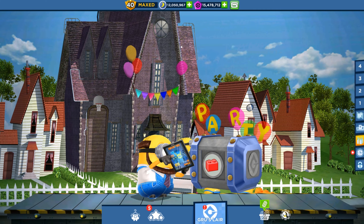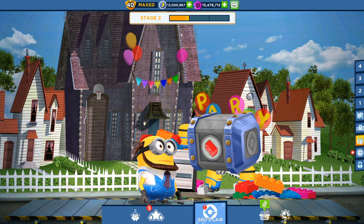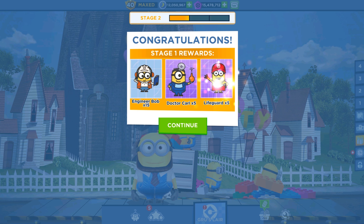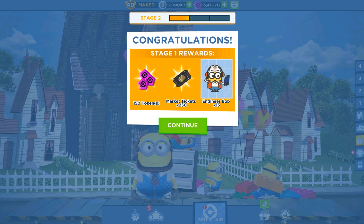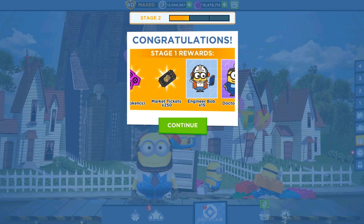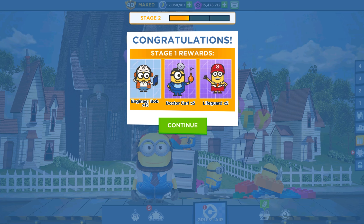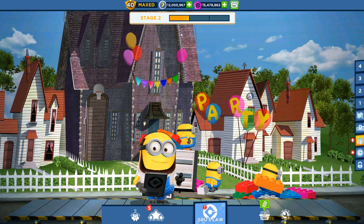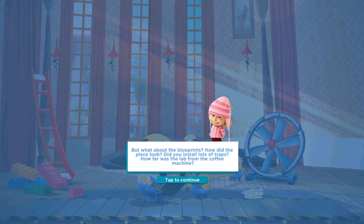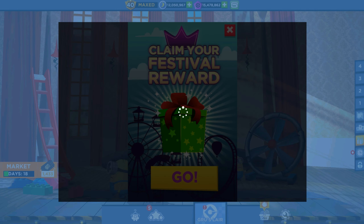Let's unbox it — Redfire is getting ready to unbox this adorable prize pot. We got: Gru's First Lair beige 150 tokens, market tickets 250, Engineer Bob cards 15, Dr. Carl and lifeguard minion cards 5 for each minion. Let's upgrade the room. And we are in the second stage.